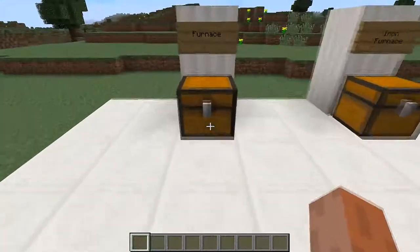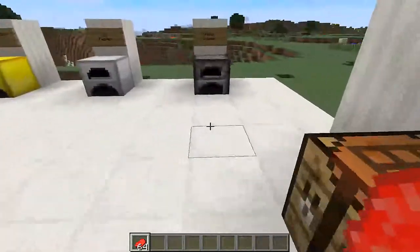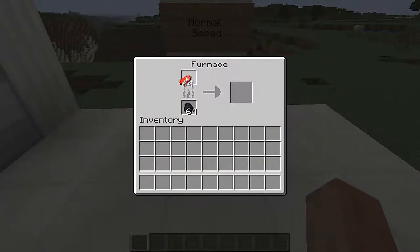We're going to go on to the original furnace. You obviously know how to craft this: eight cobblestone in a circle and you grab the furnace. The normal furnace gives you normal speed — obviously this is vanilla Minecraft. It's not very fast, not very efficient, and will take forever to smelt even a stack of cobblestone.